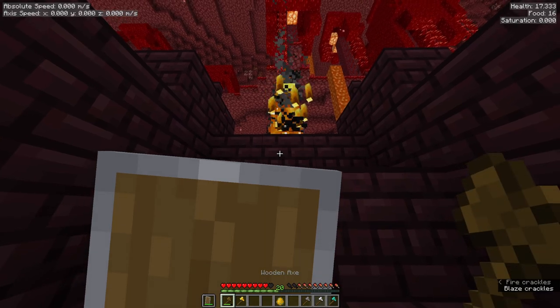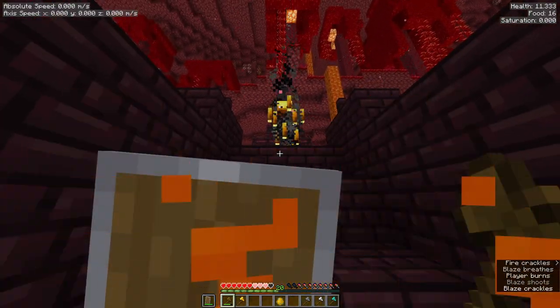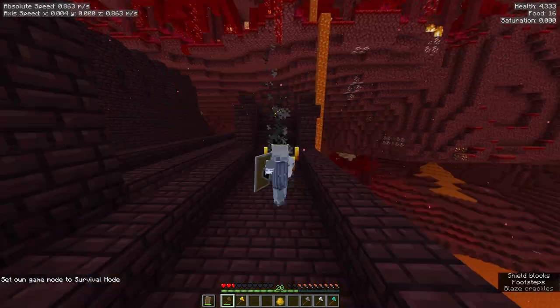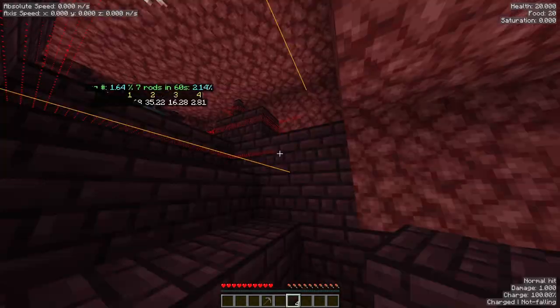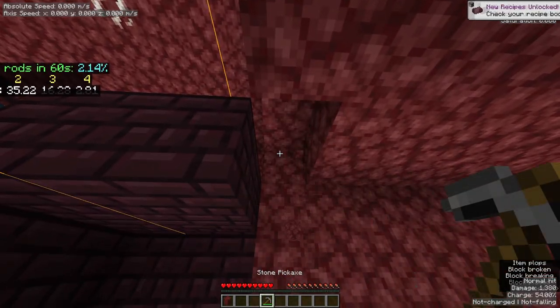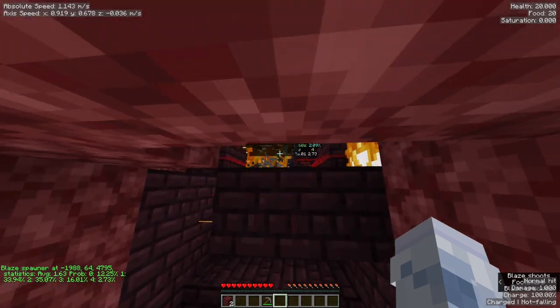Otherwise, you can still get hit by a fireball. Melee damage is blocked by a shield, which can be used to your advantage to corral them around as they move towards you when trying to melee. If you have no shield or fire res, I recommend placing 4 blocks against the bricks like this, and then mining out these 2 blocks. Then to bait out fireballs, jump behind the barrier in their line of sight.